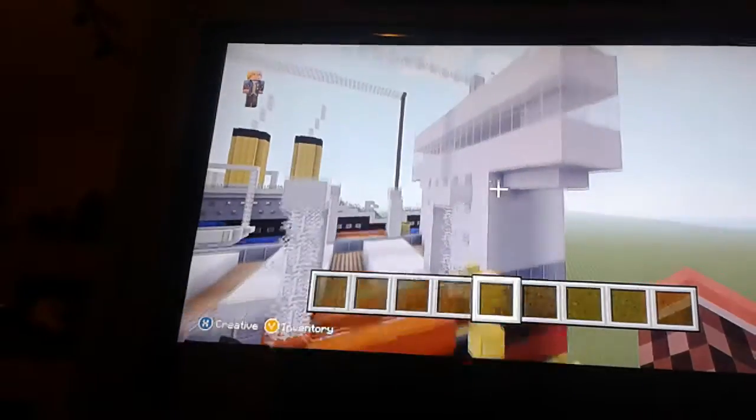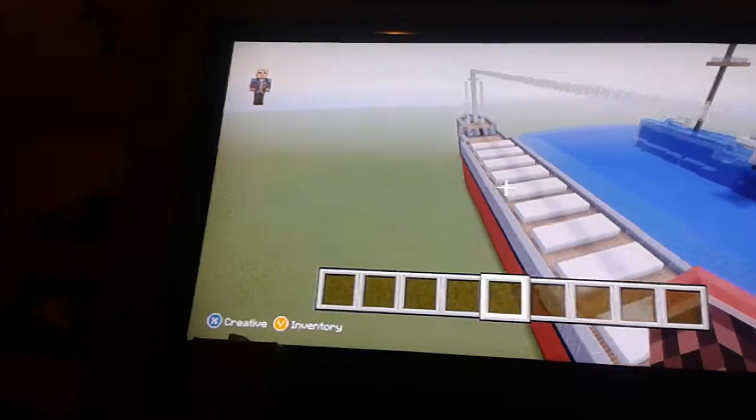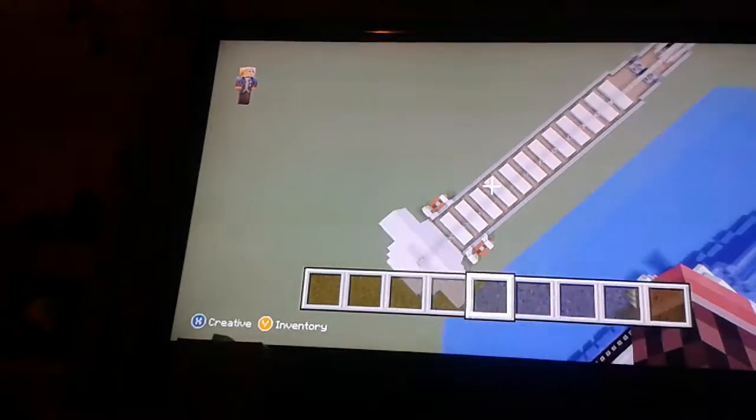The lifeboats have little propellers. And then we have the top of the cargo ship — this is what it looks like from up top.